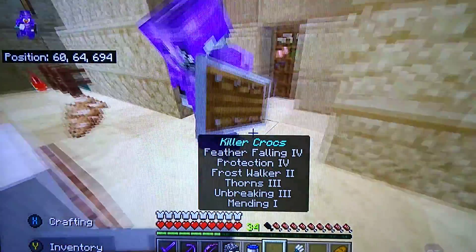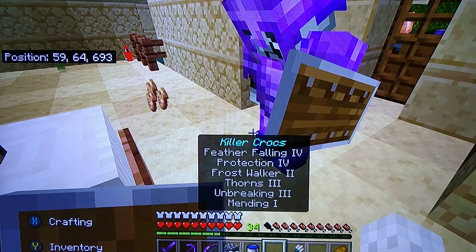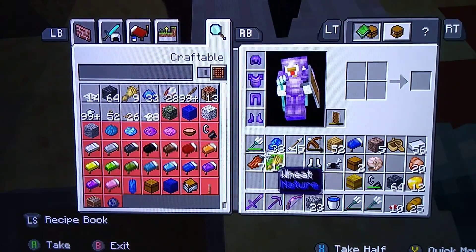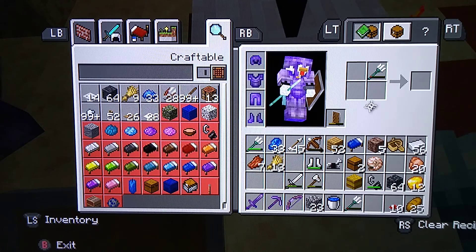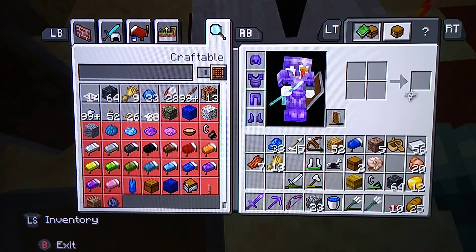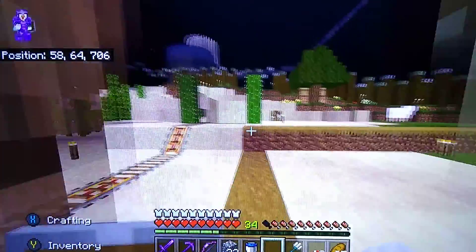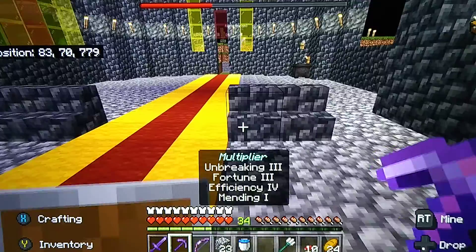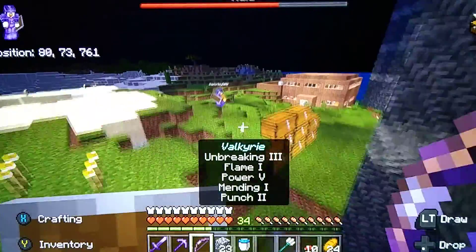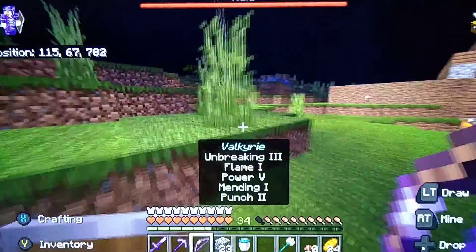In two episodes' time, episode 30, we are going to be going to the nether fortress, so I hope you guys are looking forward to that. Raptor has given me his tridents and now I'm going to combine the best durability trident with our trident - full durability trident, this is so good. Raptor can have the leftover. Now we're gonna go over to the enchanting table and see what enchantments we can get on it, hopefully riptide. But I just triggered a raid by accident - we're gonna have to defend the VTC now.